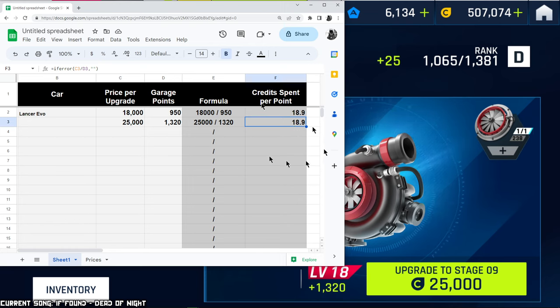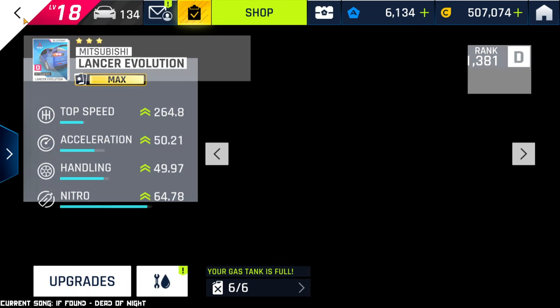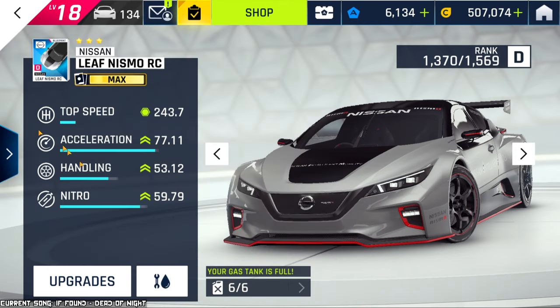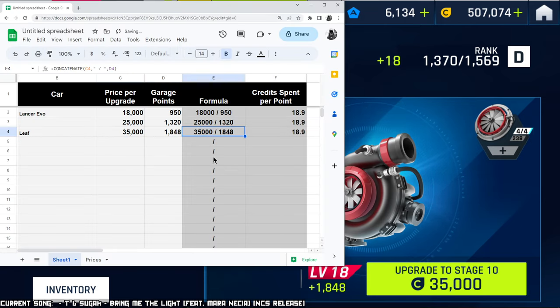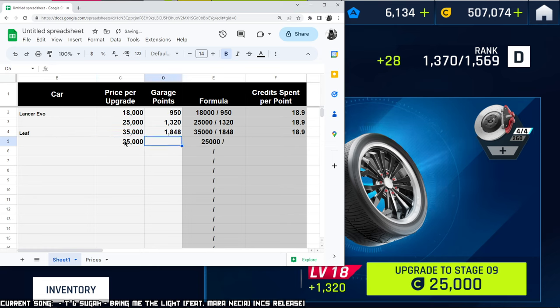I'm talking about regular upgrades exclusively, not Epic import parts, because those are a different situation. But overall, a car that has a good value is also going to have a good value on the epics. Now, the Nissan Leaf Nismo: a level 9 upgrade costs 35,000 and gives 1,848 points — and guess what? It's basically the same number, 18.9. Another check: a level 8 upgrade costs 25,000 and gives 1,320 — same numbers. So this car also has a value of 18.9. The smaller this number, the better; the higher it is, the worse.